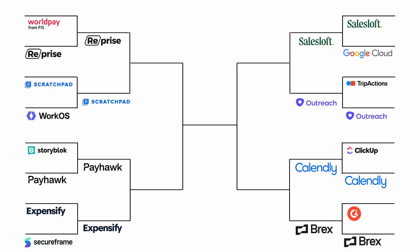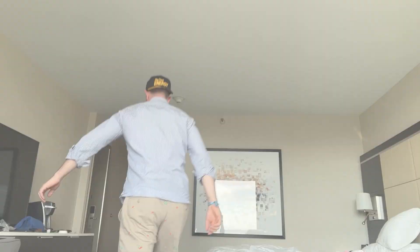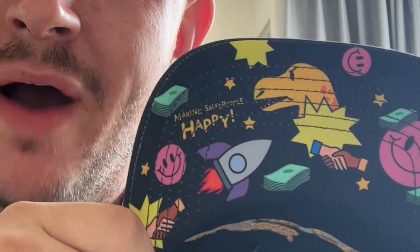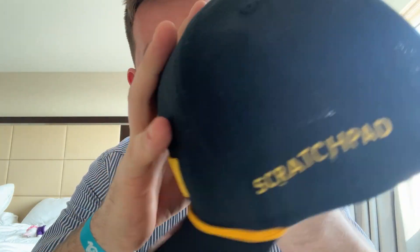First up, Reprise versus Scratchpad. Reprise — the juice shop. They had freshly squeezed juice, ice cold, being served all day. And today was a warm day — pineapple, pear, chai. Fresh. The team at Scratchpad hooked us up with this incredible hat. I've been seeing these everywhere at the event. It's really high quality — big deal energy. Under the lid: 'Making salespeople happy' — that's embroidered in there. This is a high quality hat. Scratchpad wins.